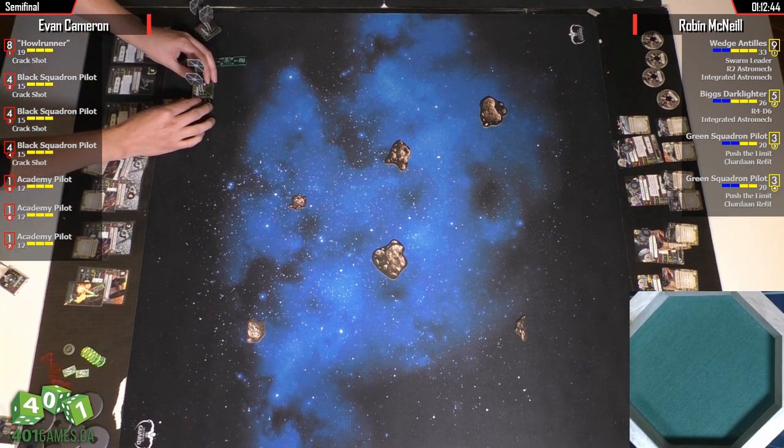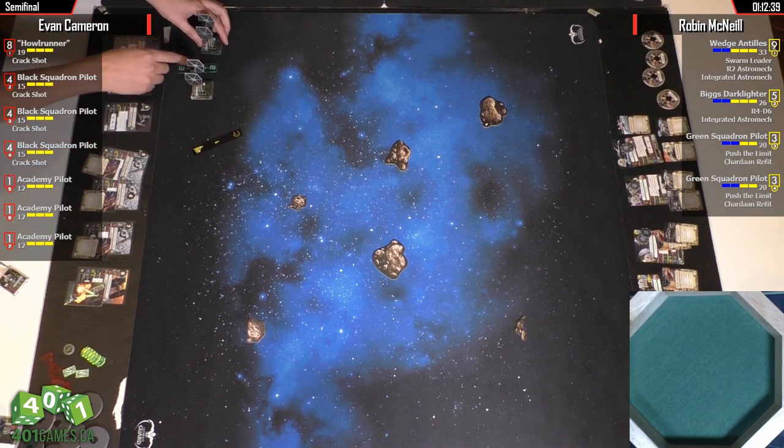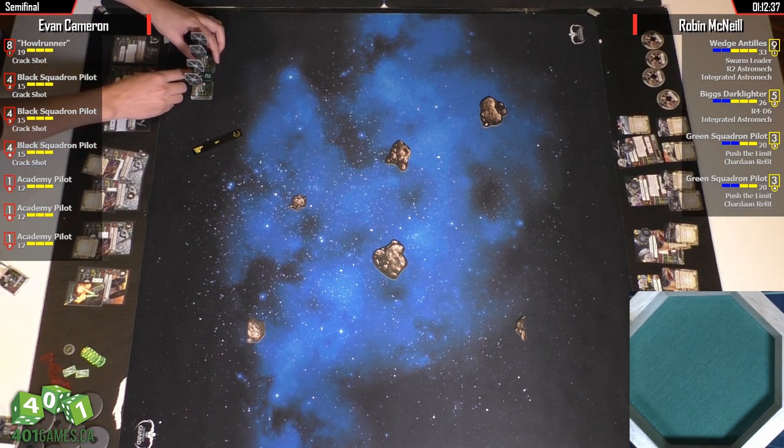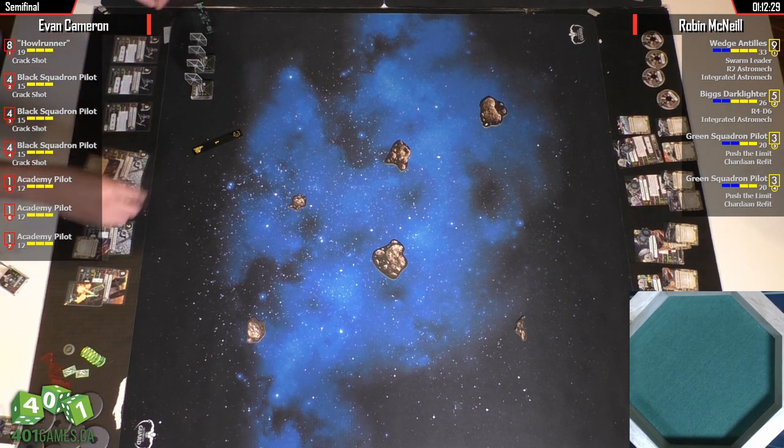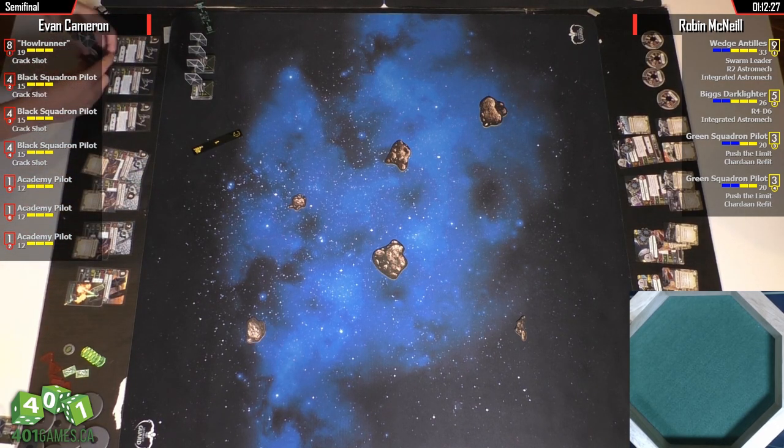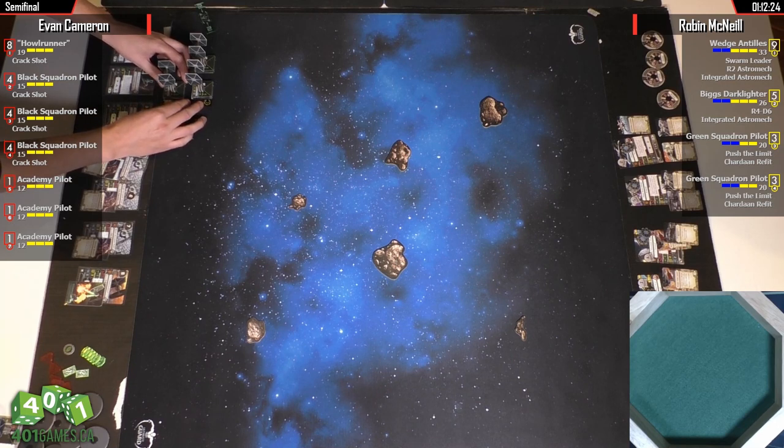It all depends on exactly how they fly everything here. With that said, Evan with his Patty Swarm has got those PS1 blockers he's going to be able to throw out front. The reason for the TLT ban is everyone hates them — mostly for balance reasons. A lot of the older ships tend to not do well against TLTs.